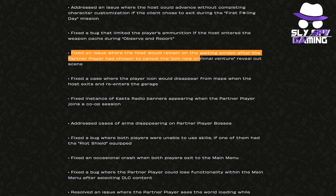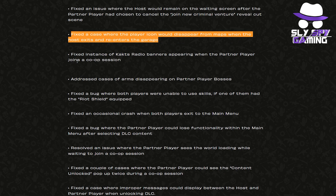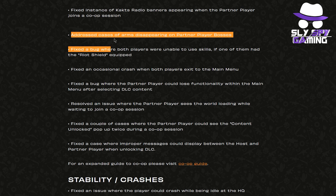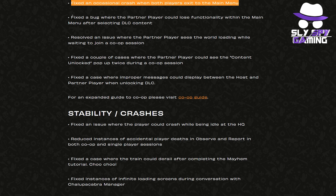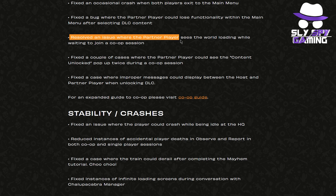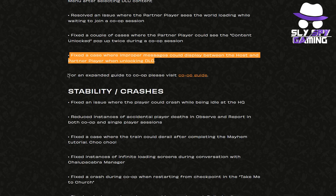They fixed mission information not resuming after players revived during a morning commute. They fixed the host falling to the ground in the after party mission. They fixed the helicopter not arriving while the host is in the APC turret during the first F&D mission. They fixed the host advancing without completing character customization if the client exited during the first F&D mission. They fixed a bug limiting player ammunition if the host entered the weapon cache during observing report. They fixed the host remaining on the waiting screen after the partner canceled the new criminal venture cutscene, and the player icon disappearing from maps when the host exits and re-enters the garage.